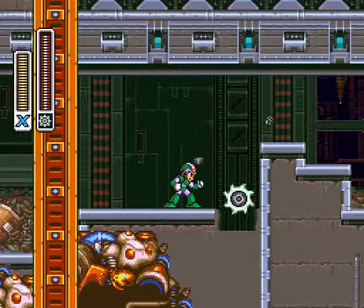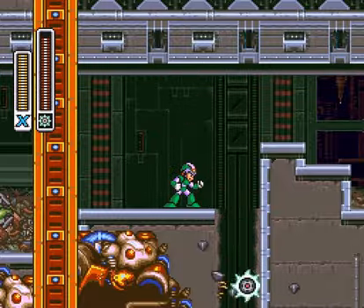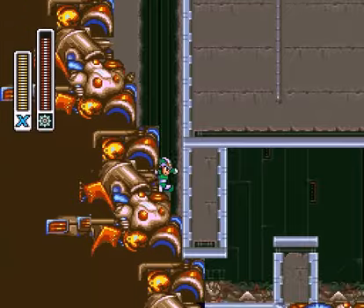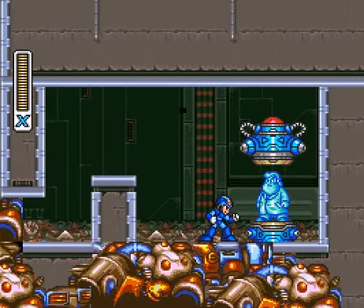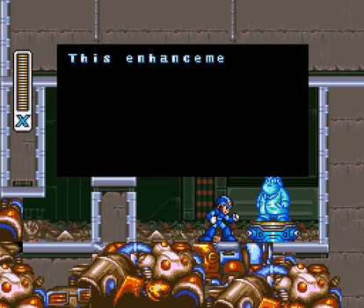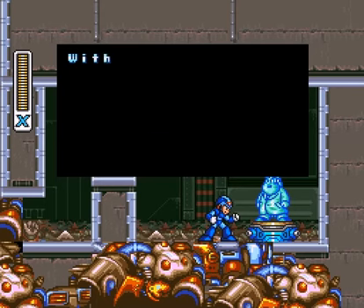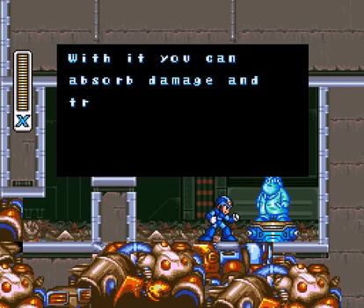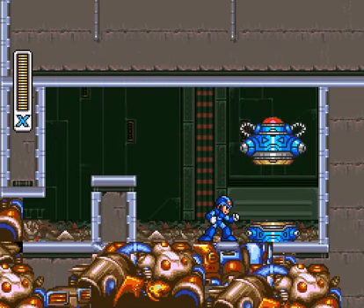Since no one else seems to bother getting any of the upgrades, good old Akari's going to have to do something for you. Let's go ahead and grab one. Hey there, Dr. Light — why are you feeling so blue? Here, Dr. Light gives us the upgraded X-Body Armor. As you can see, it has a new ability which will allow you to destroy all enemies on the screen, and it's going to demonstrate that for us really quickly.